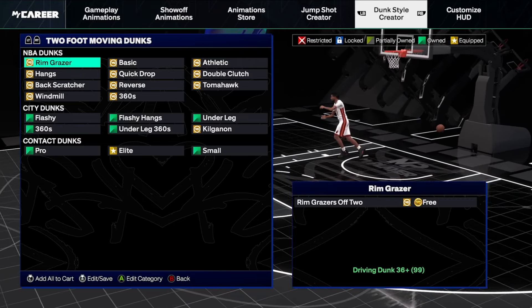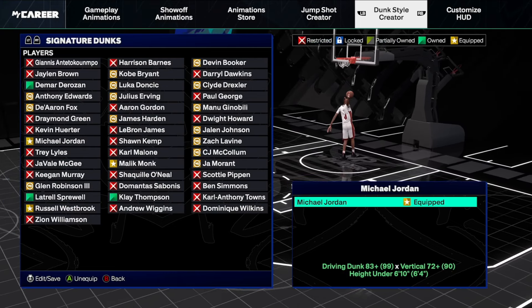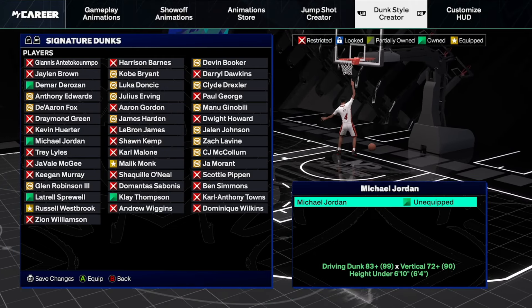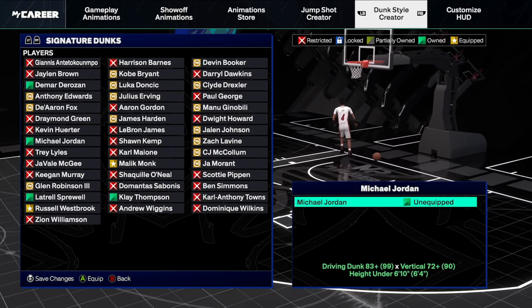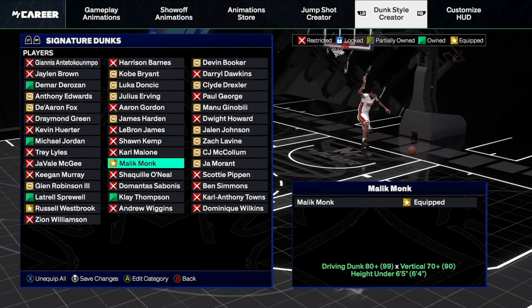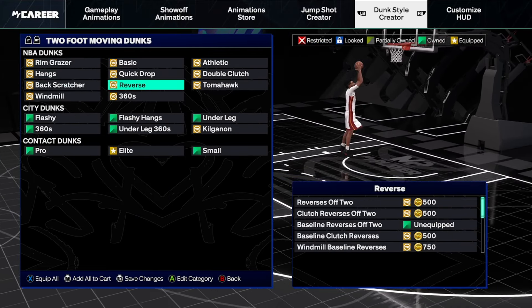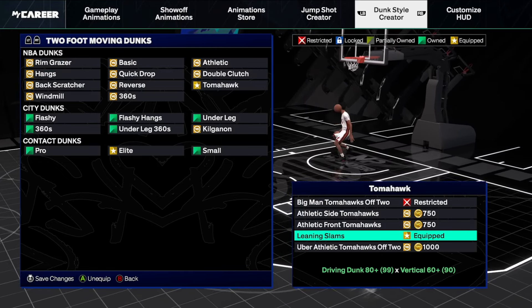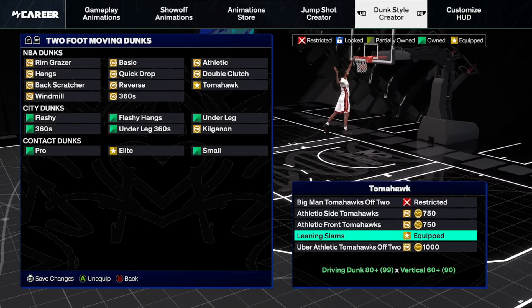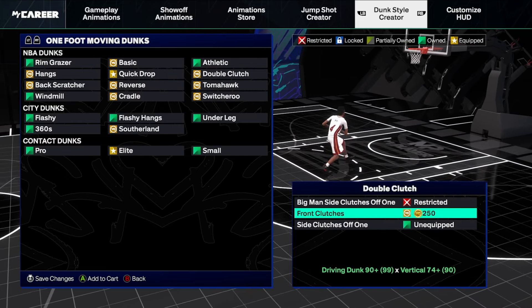When it comes to the dunks: Michael Jordan — I have it on my build, 99 dunk — I'll be taking it off. It's not good. The free throw line dunk is good, but everything else is too slow online, like every cradle dunk I tried to do I got taken out every single time. Malik Monk is good but I'll be taking that off too. The only dunks you really need are Russell Westbrook if you're six foot five and up, LeBron James, and leaning slams. Leaning slams is literally the better Michael Jordan dunk — it doesn't have any of the bad slow animations. Alongside that, quick drops off one is also good; you also have front clutches but I've never been a front clutch guy.